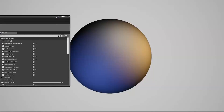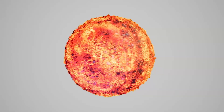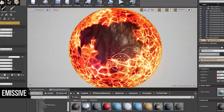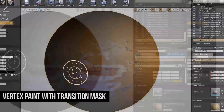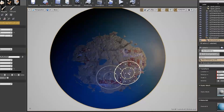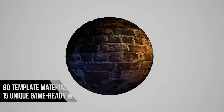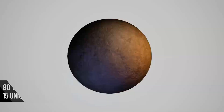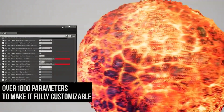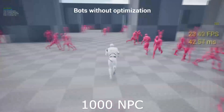Up next we have the EP Master Materials. This pack is your key to creating top-notch PBR materials with optimized game-ready master materials for walls and props. The Eye Perfection Master Material pack offers fantastic performance, with 80 material instances and over 1,800 parameters for customization — it's a game changer. From distance-based tessellation to vertex painting, this pack has it all.